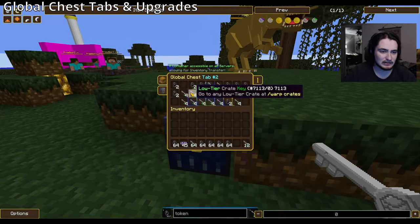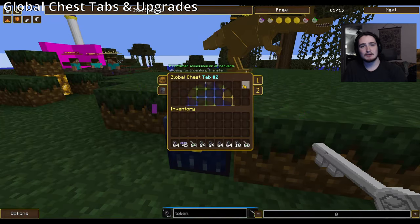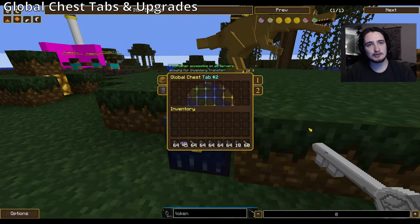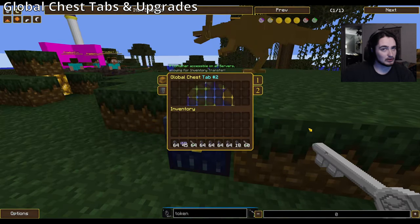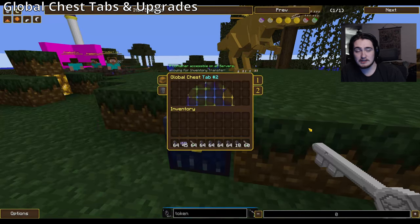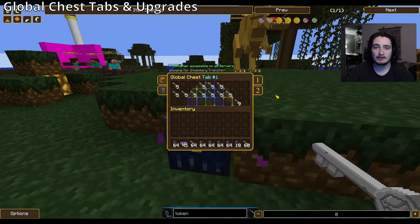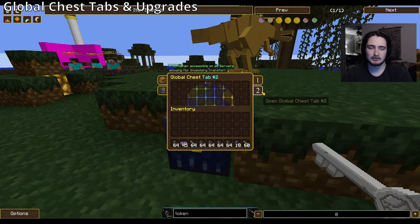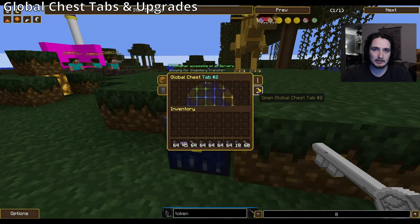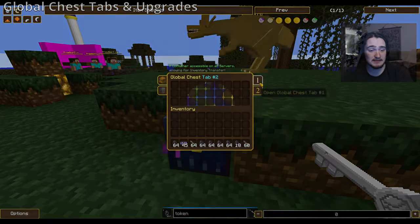You're going to have multiple tabs which will allow you to store more items. Tab 2 is currently available for donors Legend+ and most higher donor ranks. There will probably be more tabs in the future. As for the size of the inventory, it's currently the size of the ender chest. In the future we're considering — not set in stone — allowing you to upgrade it with in-game zenny, totally free, applying to donors too so you could upgrade Tab 1 and Tab 2 independently.